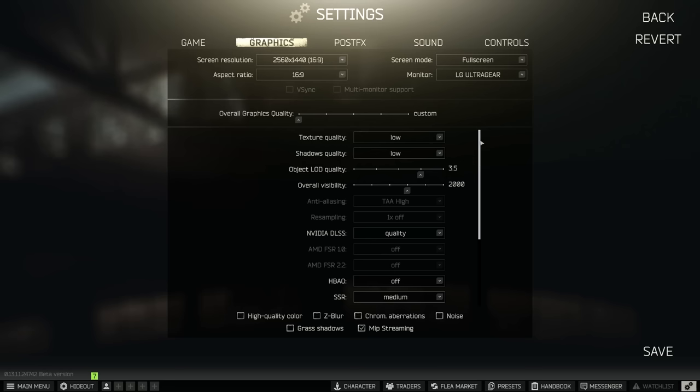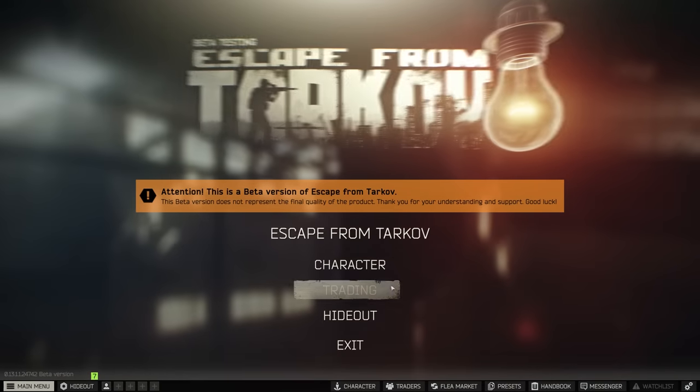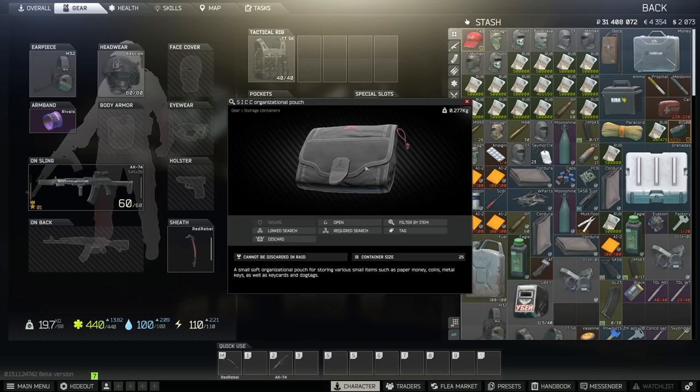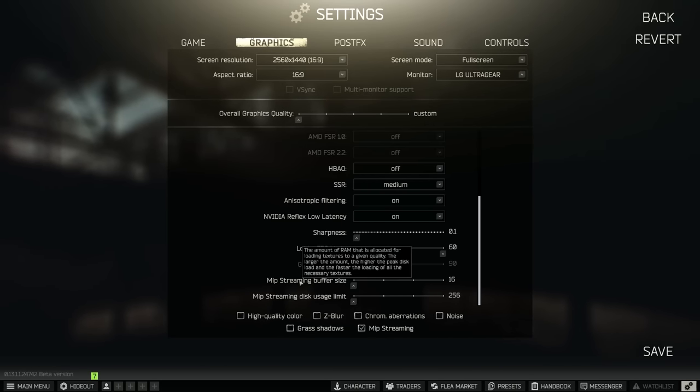Combined with texture quality, the other setting that makes the most difference in my opinion is MIP streaming. What MIP streaming does is load in low quality assets when objects are further away, then swap them to high quality as you get closer. You can actually see MIP streaming if you go into your inventory and look up certain items — there's a moment where a low res version appears before the high res version swaps in. There are two options within MIP streaming: buffer size, which is how much RAM is allocated for loading textures, and the disk usage limit. These seem to basically do the same thing — speeding up texture loading. Putting these up to full puts more workload on your hard drive but helps limit VRAM by not constantly loading high quality textures inside the GPU.